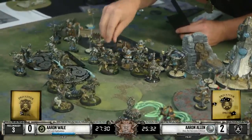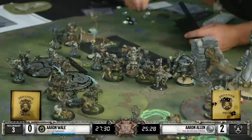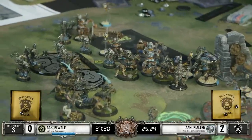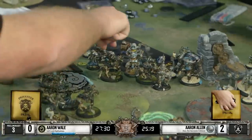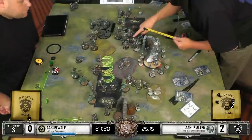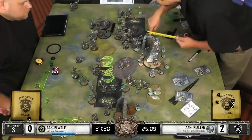It looks like that Bane Warrior that was attacked by the previous Galvanizer was Tough, so he survived that hit. We have the next Galvanizer walking up, bumping that Bane Warrior back, hitting him again. Kills him - he failed the tough check there.